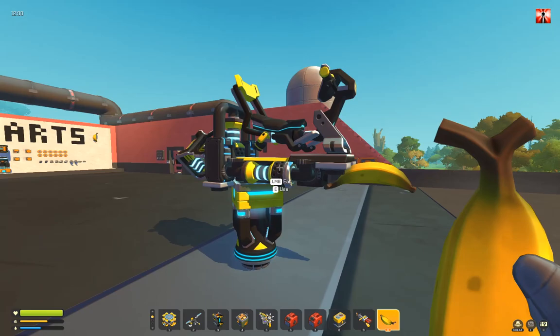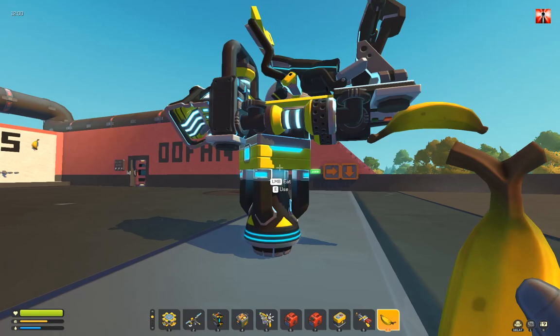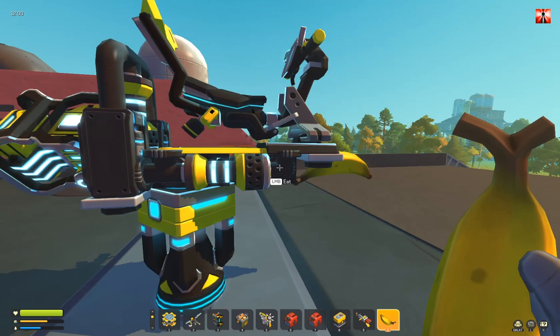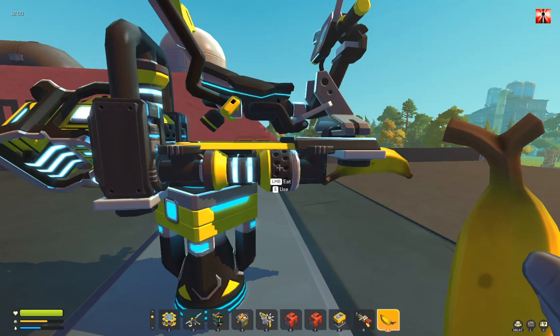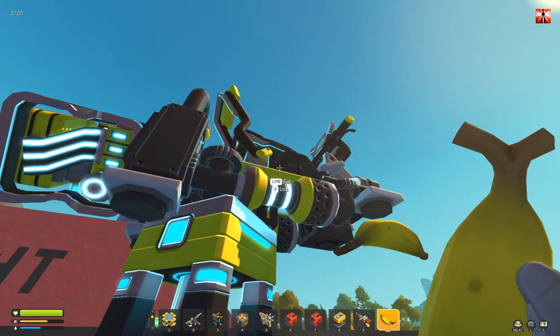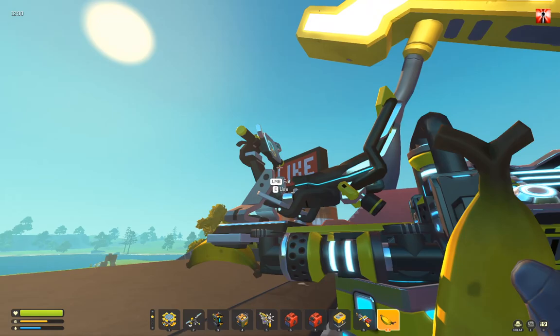Hey guys! Here I will show you how to build the ultra small flyer, based on my small flyer. I got it done with a saddle and even fewer parts. I was able to merge suspension axes together, so this suspension glitch acts like a stabilizer and like a suspension glitch to spin around the pitch and the yaw axis. The same for the other side — that is the stabilizer and a suspension glitch for pitch and yaw.